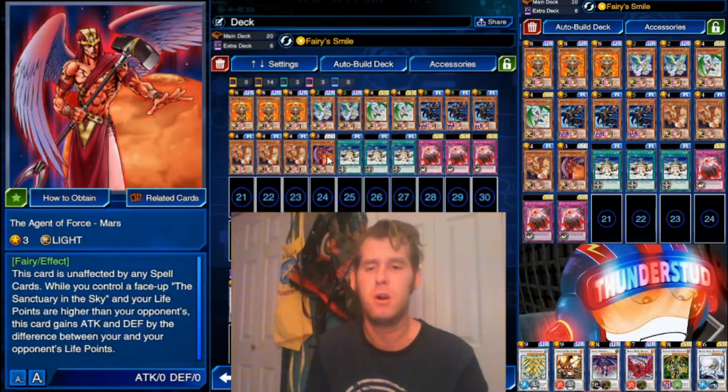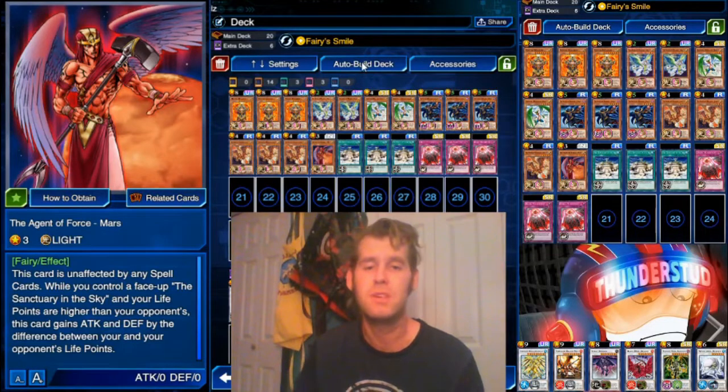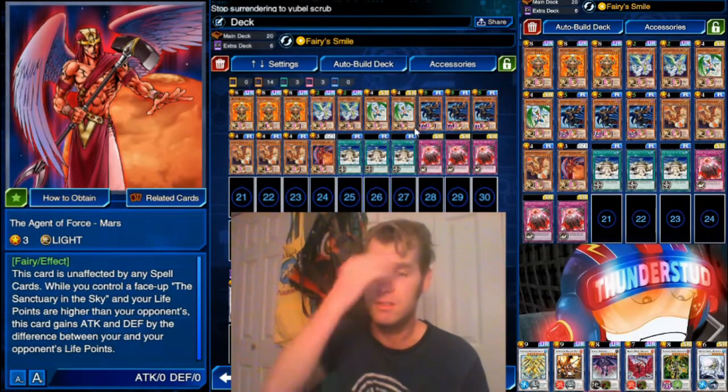Mars is not affected by any Spell Cards while you control a face-up Sanctuary of the Sky. If your life points are higher than your opponent's, you gain the difference — and you'll often reach that because we're using Fairy Smile, which gives you 1000 life points whenever you draw a Fairy.